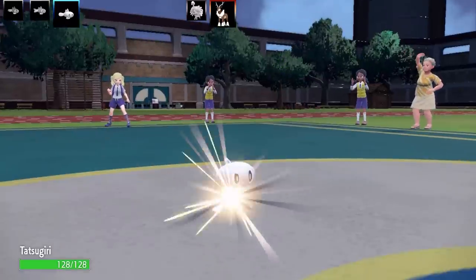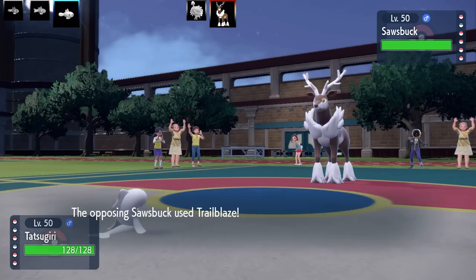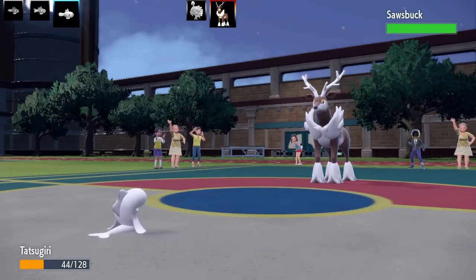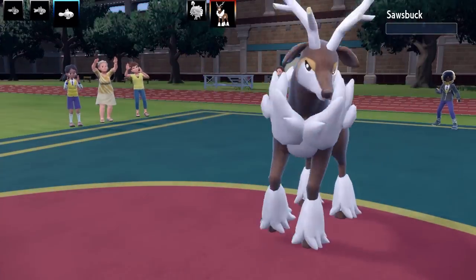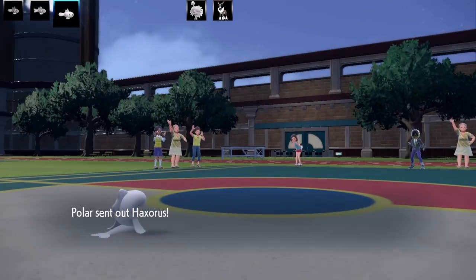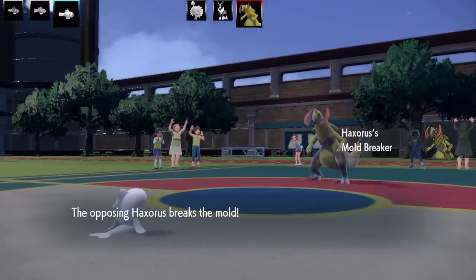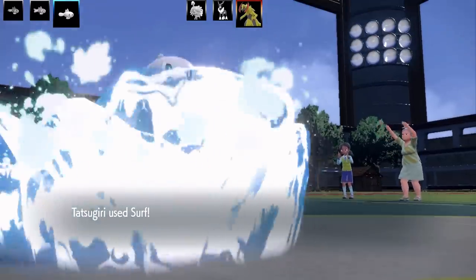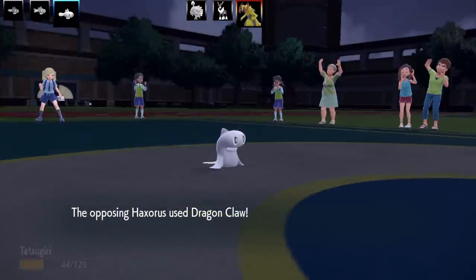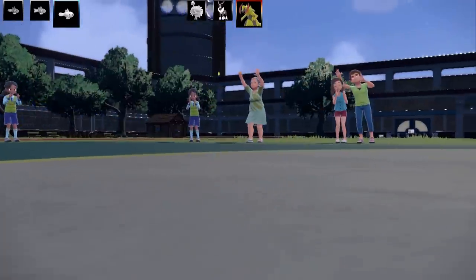I'm going to go into my next Tatsugiri here — this is my Counter set. This is my Droopy Rapid Spin, Protect, and Surf set with Focus Sash and Commander as the ability. I thought Commander would be good on the set because I can use it for doubles, and I can use Counter for singles to get rid of physical attackers, just like this Sawsbuck. It worked out really well. I ran this one as max special attack and max speed Hasty nature. Next Pokemon is going to be Haxorus — I can't do a lot to Haxorus, so I just went for a Surf there. Haxorus is going to go for a Dragon Claw, taking out Tatsugiri — this is another good counter Pokemon to my team because they're all Dragon types.